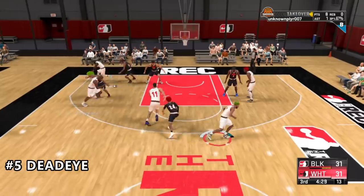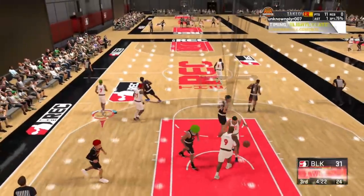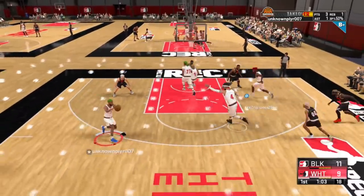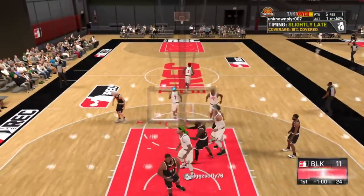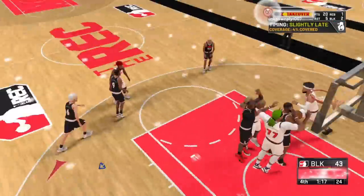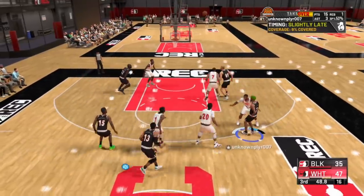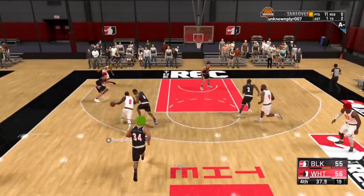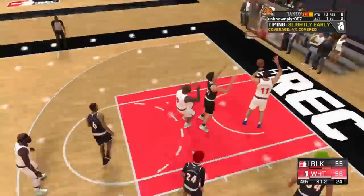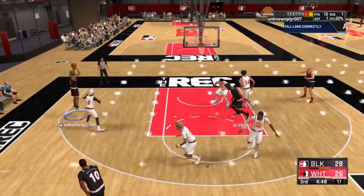Coming in at number 5 is Deadeye. The Deadeye badge decreases the penalty on shots contested by a defender at the last second. But with the contest system in NBA 2K21 being a bit rough, you end up at number 5. The whole purpose of this badge is to boost your chances of hitting more slightly contested shots when a defender sneaks in at the last moment. This badge should be necessary for all play shots and sharpshooters, and it helps poor and good shooters alike by increasing their odds of greening their shots.